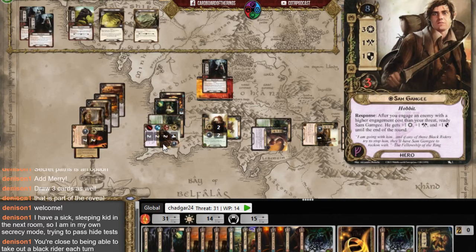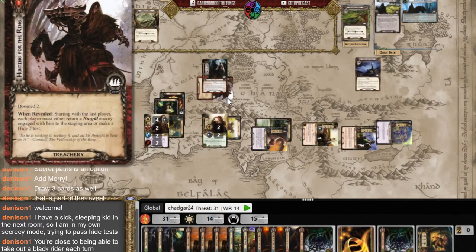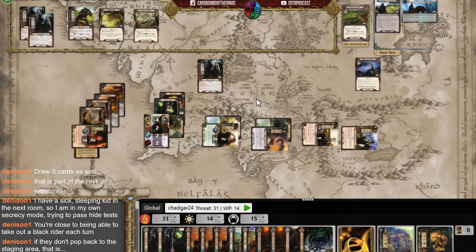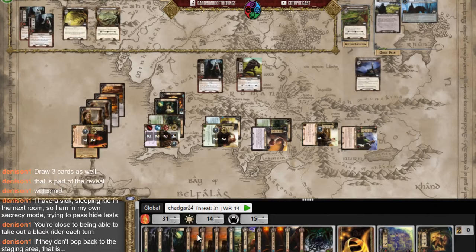Four against five — that's not good. I chump block, keeping the enemy engaged with me. After realizing Sam couldn't take that attack because Rosie wasn't ready, I recognize I should not have played Take No Notice — that would have let the crow engage me naturally, keeping both enemies engaged.